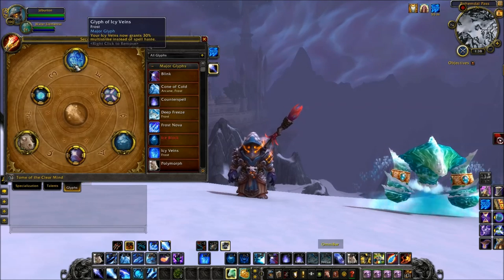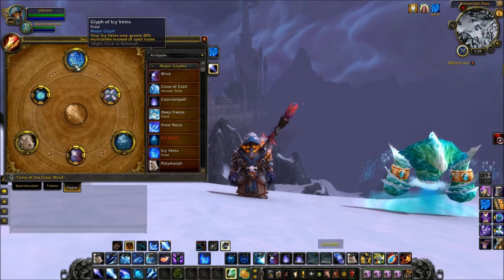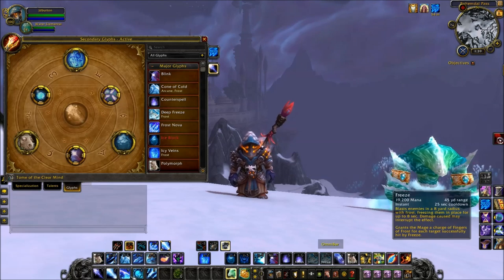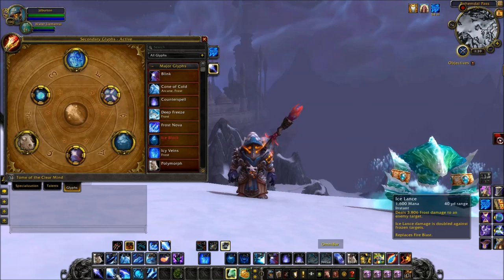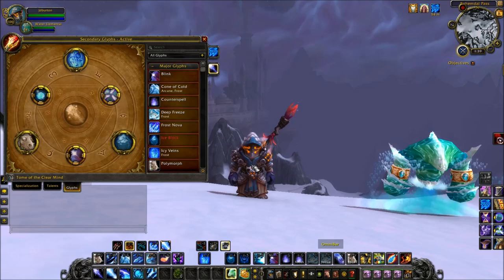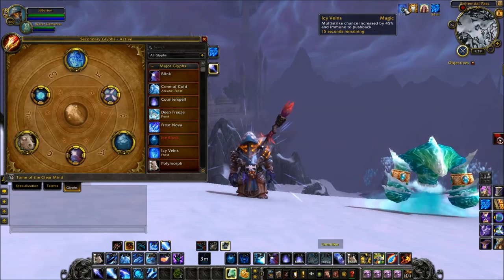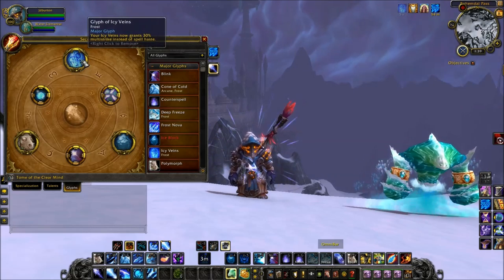For Glyphs, I like Glyph of Icy Veins — it turns your percent haste into percent multistrike, adding to your instant cast burst. For example, you get a polymorph on one enemy, pop Icy Veins for 30% multistrike, double Ice Nova into a freeze for a Fingers of Frost proc, Ice Lance, then Frozen Orb for another Fingers of Frost, Ice Lance again, and Comet Storm — so many opportunities to benefit from that multistrike. The downside is it's only good if Icy Veins doesn't get purged, since it is a magic buff. Above around 1600 rating, people will remove it immediately, making this glyph worthless, so you'll need to switch it out.